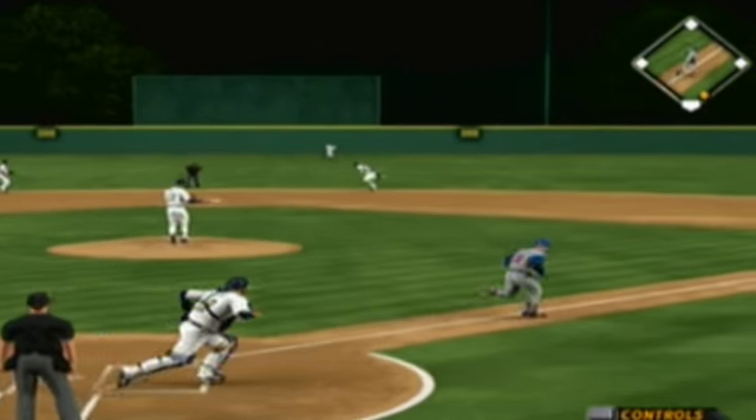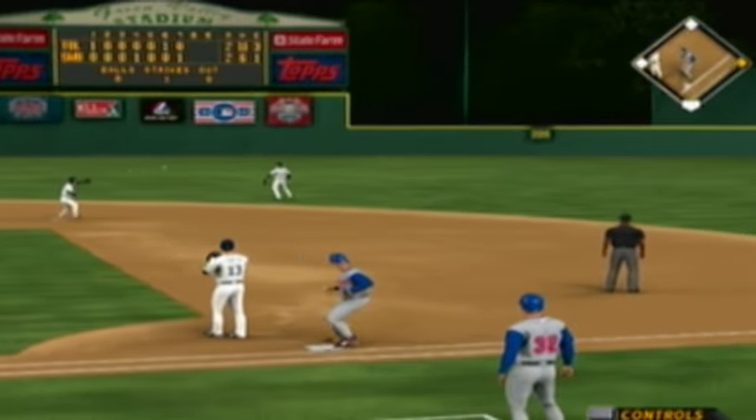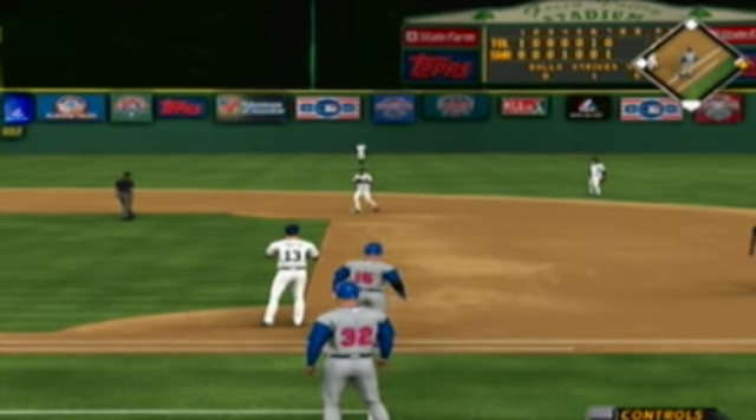A swing and a hard hit ball back through the box and that'll get through into center — so there's your possible go-ahead run on base now to lead off.